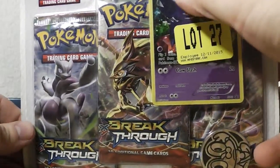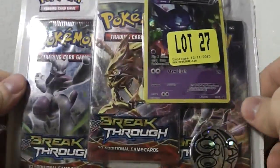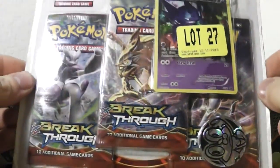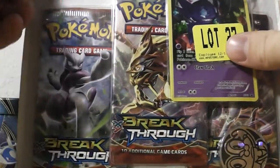Sableye Blister Pack. As you can see there, it's got a coin and three booster packs. So let's go ahead, rip this open, and take a look.